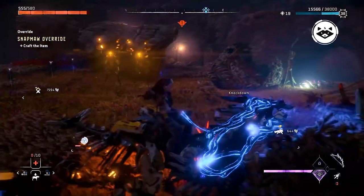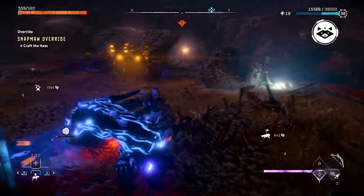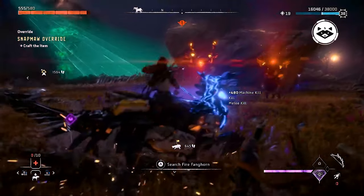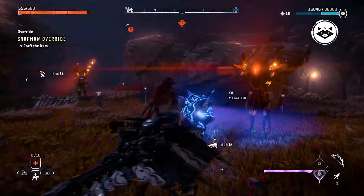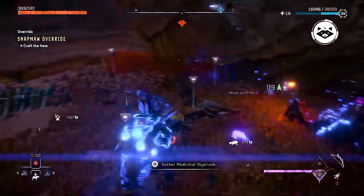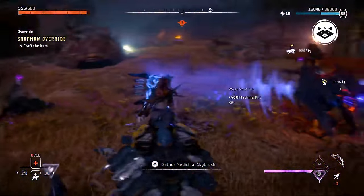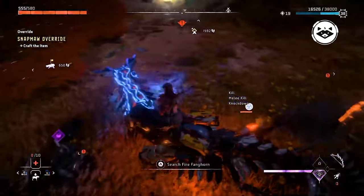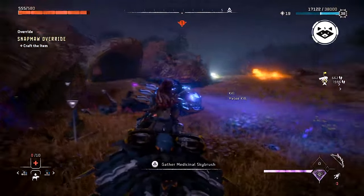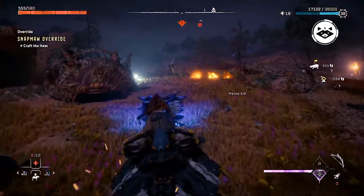Clawstriders move in packs and appear to be highly aggressive. They are fast and agile, and will relentlessly pursue their quarry. Additionally, they are highly territorial and will closely guard their land and the machines within. The Clawstrider is the second combat machine from Horizon Forbidden West to be revealed, after the Tremortusk, and canonically the first machine from the Forbidden West to appear in Karja territory.